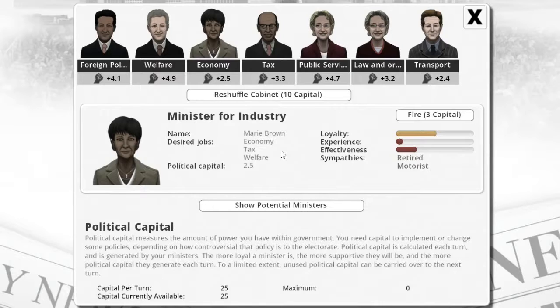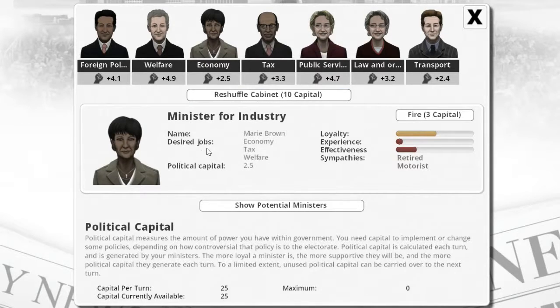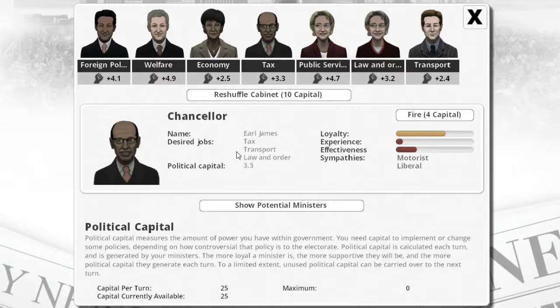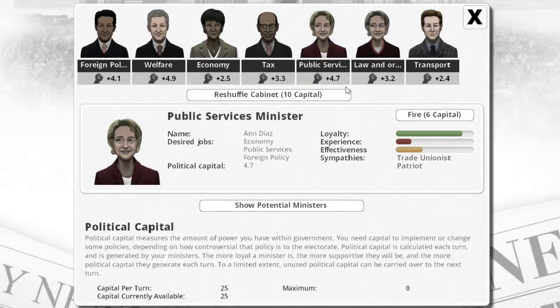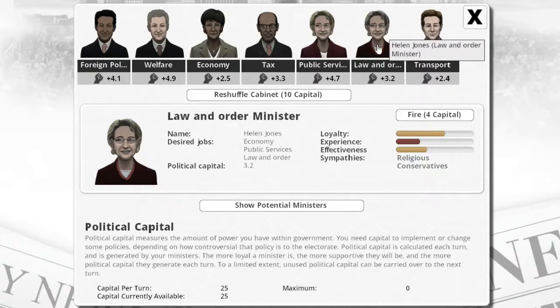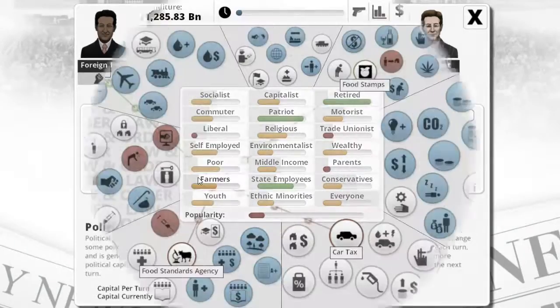For example, this lady right here — she's not the most loyal, probably because she's retired. She wants to be the chancellor, but she's not. She's the minister for industry. So it all depends on who they are. Taxman — he's not the best, but he wants to be in transport and law and order. She's good where she wants to be — economy and public services. They're not always the best people to get.